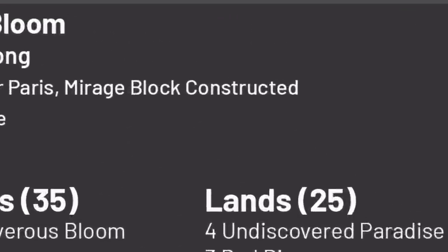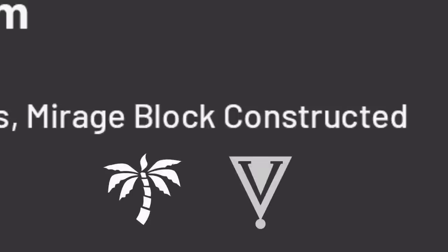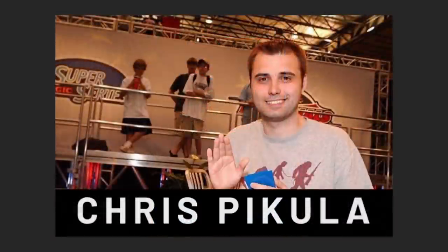Mike Long designed this deck for a Block Constructed Pro Tour, meaning that this groundbreaking design only drew from two sets: Mirage and Visions. Between this deck and all the subsequent cheating, the impression Mike Long left on Magic is hard to overstate. His Invitational card might be his least-known contribution. Luckily, the next winner is infinitely more likable.